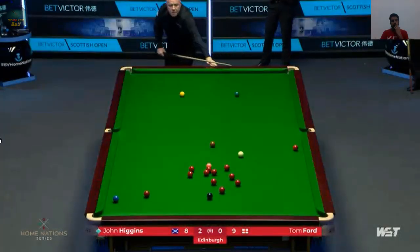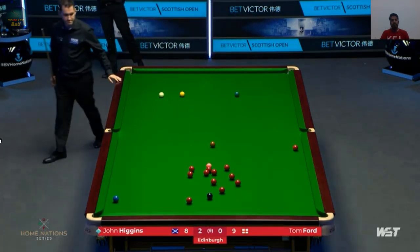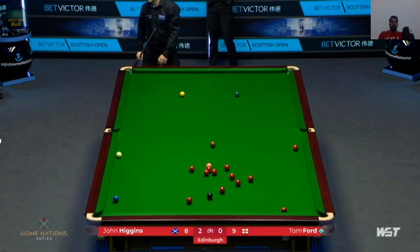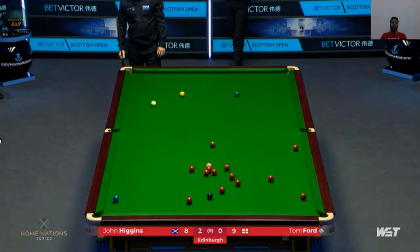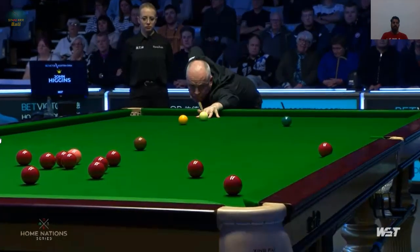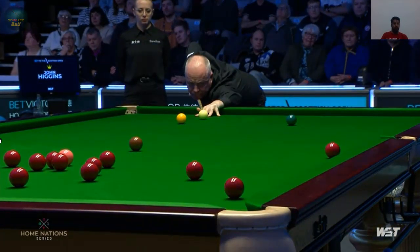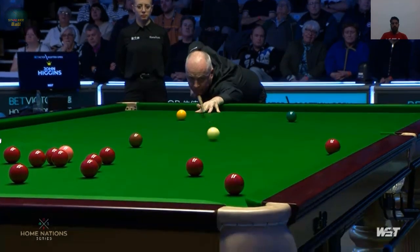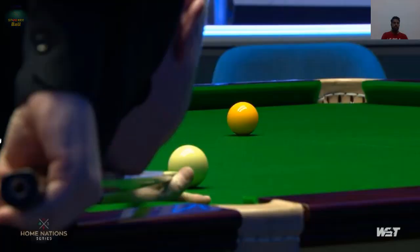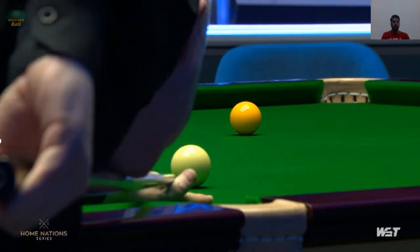Now both players will go for safety shots because they don't want to give any chance to each other. It's a good safety from Tom Ford. But I think it's a chance — yes, there's a red, and John Huygens pots that red. It's a long shot and a difficult one. Oh, what a great shot! Look at the position of the cue ball — it's an absolute beauty from John Huygens.